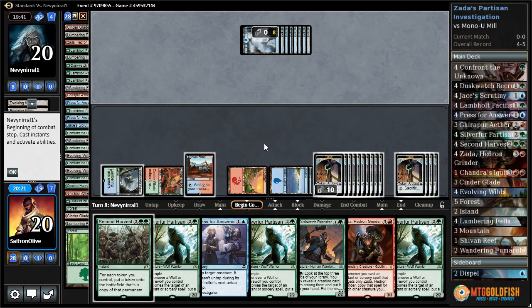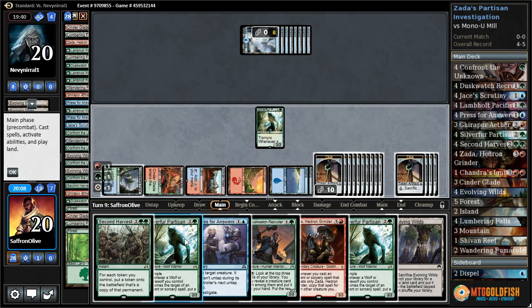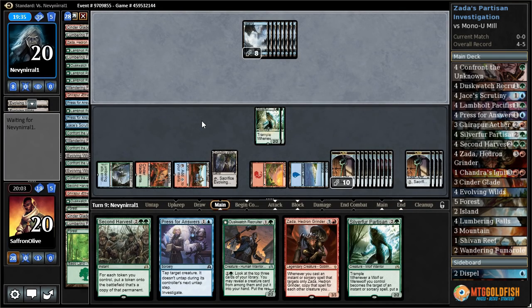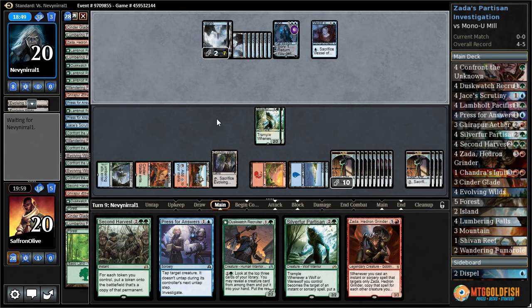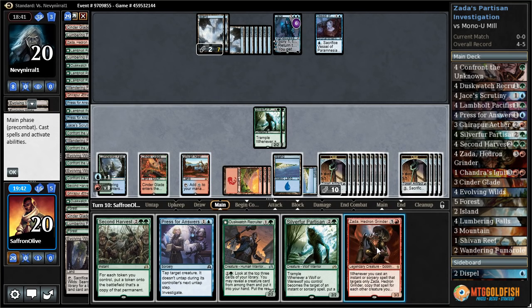Another Startled Awake. One Ether Grid left in our deck and we're down to nineteen cards. One, two, three Silver Fur. Evolving Wilds, pass the turn. Man, if we'd only attacked our opponent that turn we would have won. Jace scrys, draws. Vessel — more milling. Let's crack Evolving Wilds, get a mountain. Another mountain. Play the mountain, play Zada.